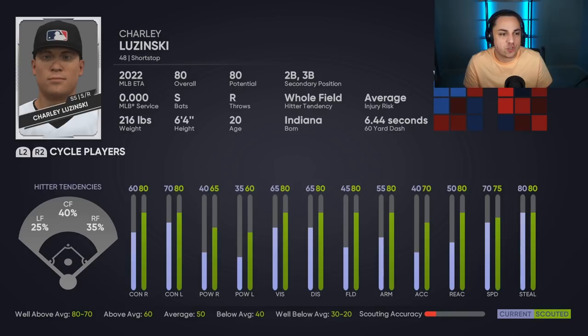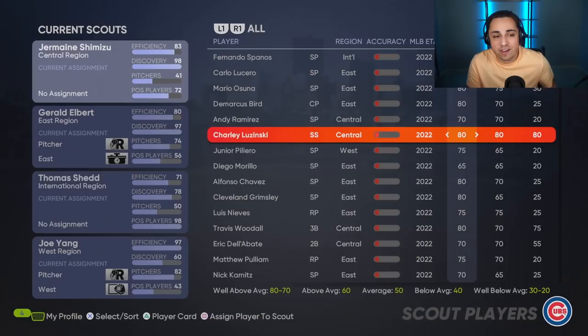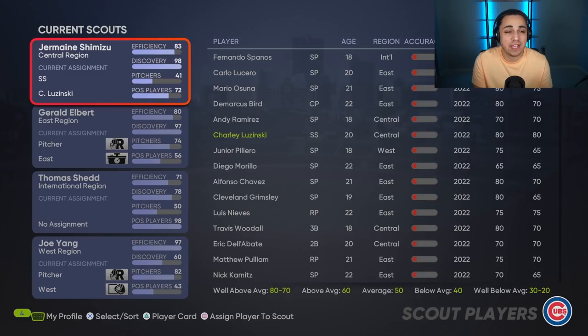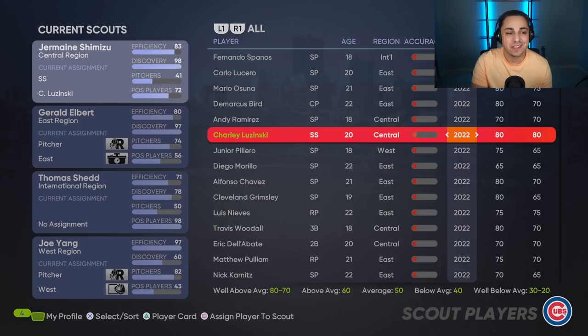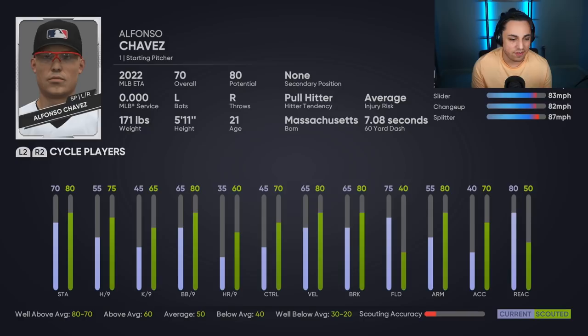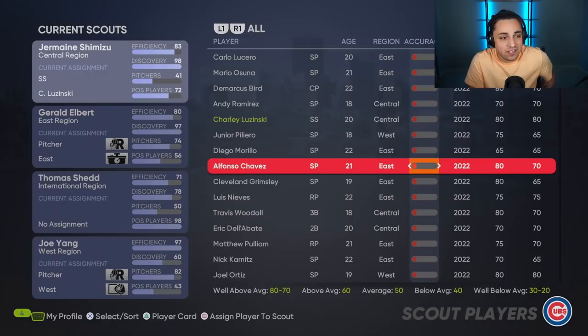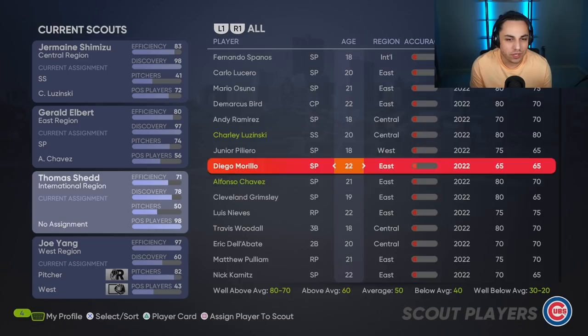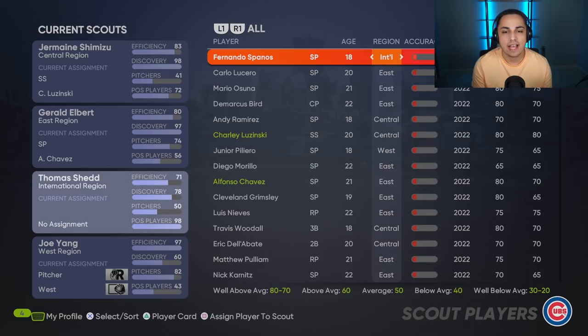Looking at Charlie Luzinski — he's got 80 overall, 80 potential, good contact, good vision, good discipline. That checks all my boxes, but my scouting accuracy is pretty low. He's in the central spot so I'll assign him to Shimizu. I don't expect him to stay at 80 potential or 80 overall — I expect him to drop. Alfonso Chavez in the east — his hits per nine and walks per nine are about average to above average, kind of checking off my boxes. Let's scout him and line him up with Gerald Albert. You kind of want to line up international to international, but you don't have to.